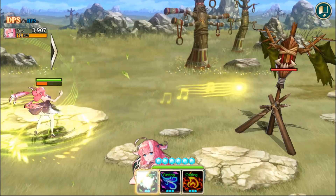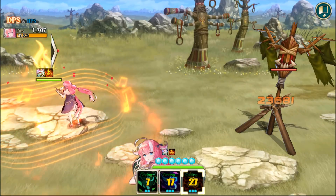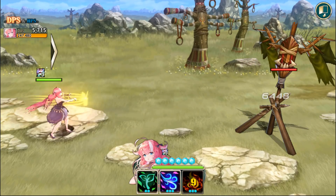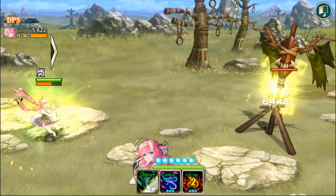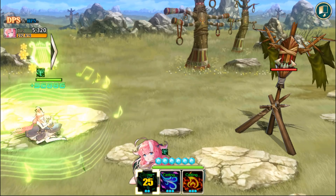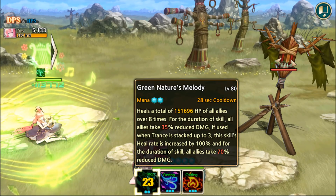We can check out what trance looks like: first using skill 1, then skill 2, and finally skill 3. As soon as she stops dancing with skill 3, skill 1 is back off cooldown. You can see she has 3 stacks of trance above her HP bar. Using skill 1 again should consume all 3 stacks — and it did. This should have the added effect of 70% damage reduction and 100% more healing.